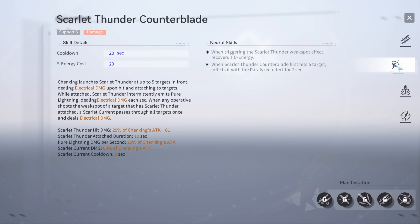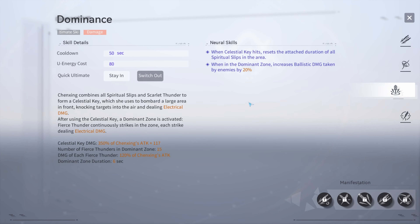Her support skill is decent for paralyze and energy recovery, but you are unlikely to ever use her as a support since she's probably always going to be the main on-field DPS. Her ultimate skill is very good for knock-up CC in Yotun Tunnel, and the neural skills for resetting slip duration and buffing ballistic damage are very useful, though it doesn't do enough damage to build around. You mostly want to rely on your standard skill for DPS.